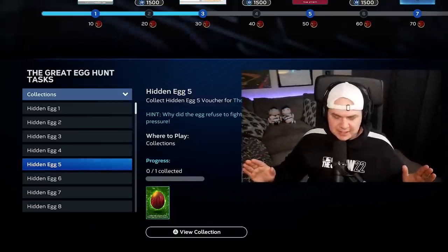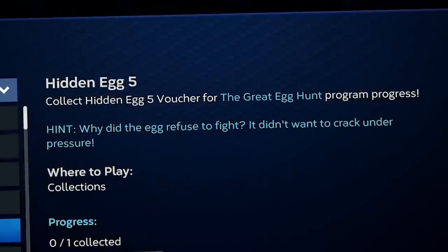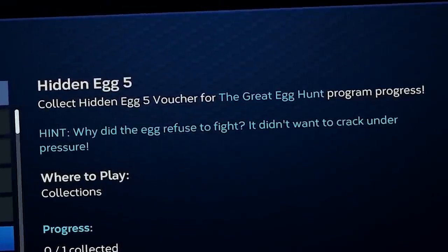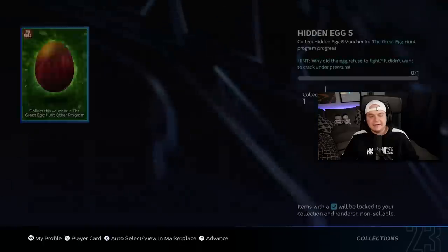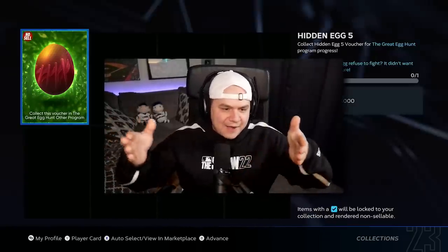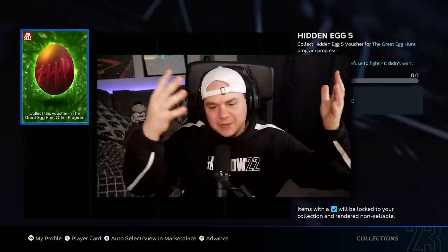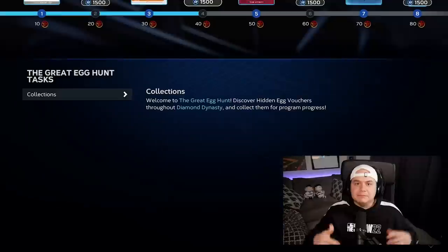I have a confession to make — I may have cheated a little bit on Hidden Egg 5. The hint: why did the egg refuse to fight? It didn't want to crack under pressure. For this one, you need to complete a ranked seasons game. I already have it — I recorded my video yesterday after the content went live, it was a ranked game, so we got it. But if you haven't gotten that one, that's how you get it. So we're now at 40 points.